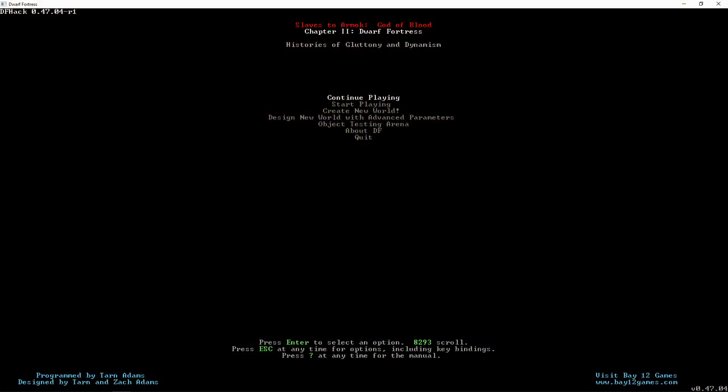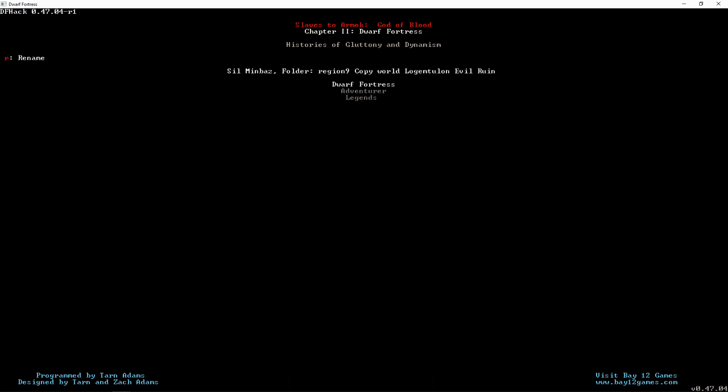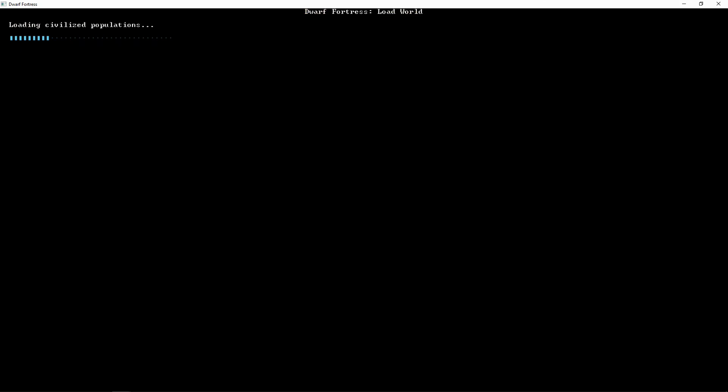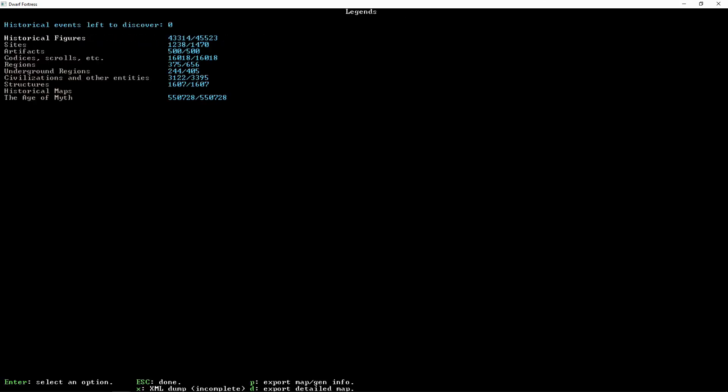Okay, so we have our copy game. My fortress had crumbled, so I'm going to have to go into Start Playing — you just want to get access to the world that you are playing in. Here is my copy world, and I'm going to go into Legends Mode. It doesn't have to be Legends Mode; any of the modes would do. If you're using a current game and you go to Continue Playing, just open your game as normal.